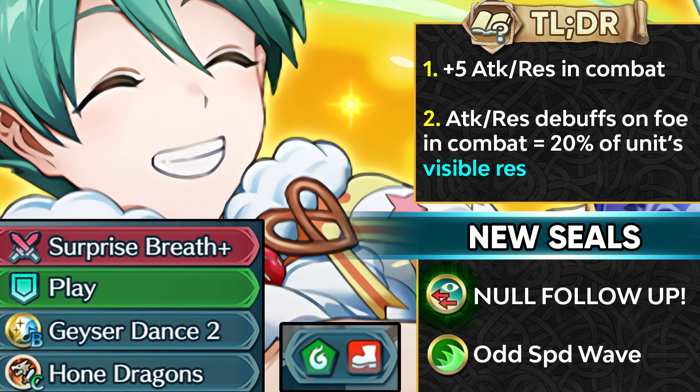Odd Speed Wave and Null Follow-Up in the same batch — one skill that's so situational and one that's so meta. Let me know in the comments what you think about this banner. It's a pretty incredible banner with Duma as the star and a top-tier far-save tank, female Corrin as a really solid unit, and Nils bringing the Null Follow-Up sacred seal through the Tempest Trial.